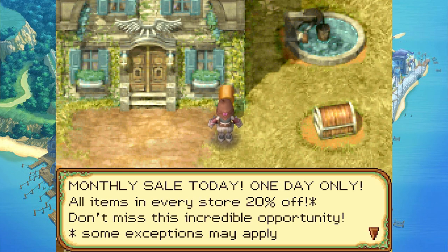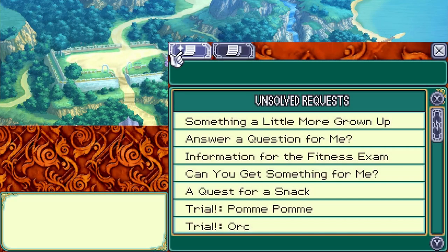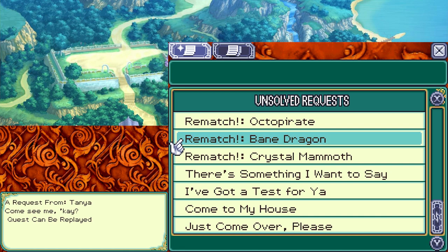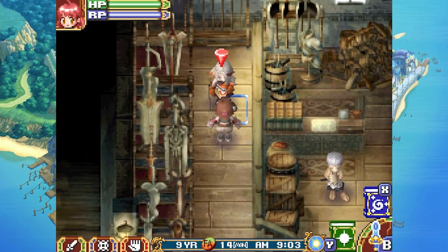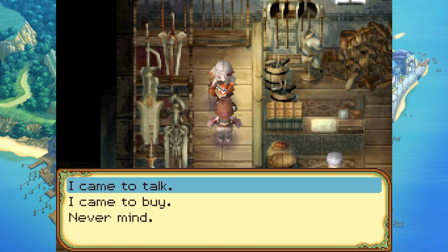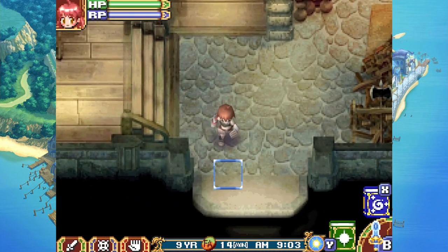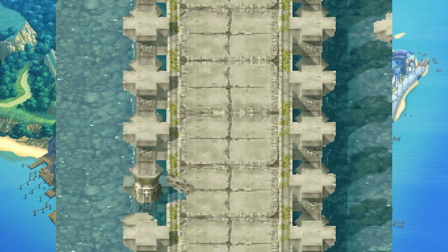Lovely sale today — one day only, all items in the store are 20% off. You know what? I'm going to do the rematch with the Bane Dragon. It looks like the Bane Dragon has reappeared — it's in Machina Valley. Go out there and let it have it. Alright, let's do it, let's give this a shot and give it all that we've got.